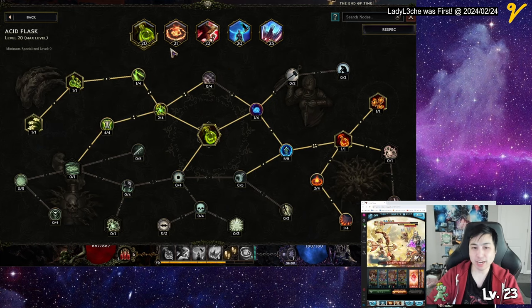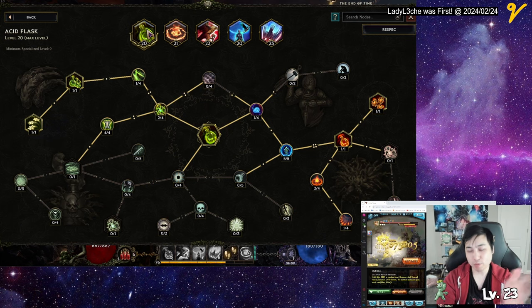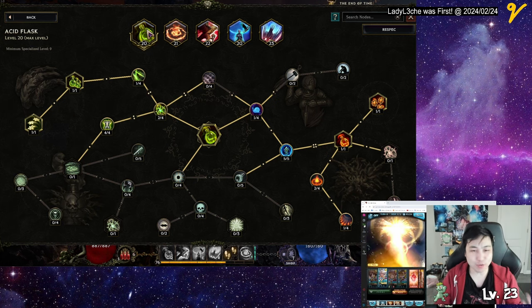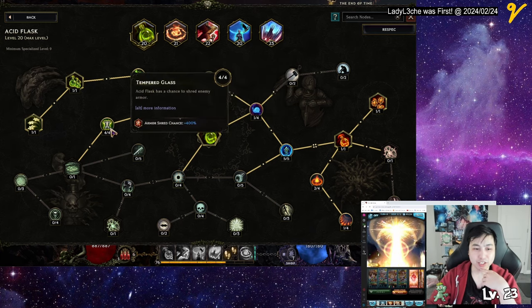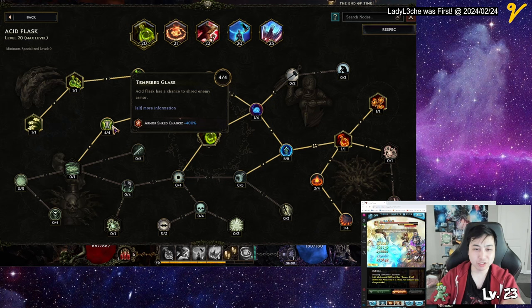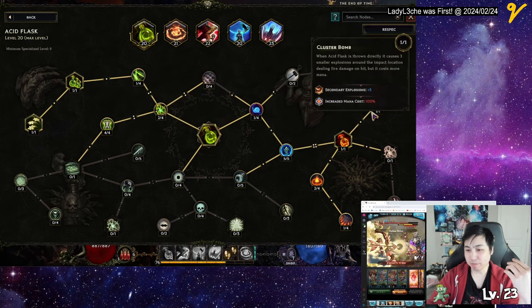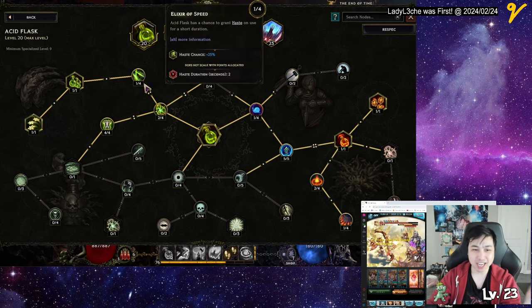The first skill I got is Acid Blast, and it's kind of built around fire since I use Cinder Strike for the Falcon Punch. I might as well build on this for range — in case the enemy is doing some AoE around them and I can't hit them, I just send my bird in or throw fire bombs. This mostly just supports Cinder Strike for the armor shred and slowing them down, and it also does more increased fire damage.